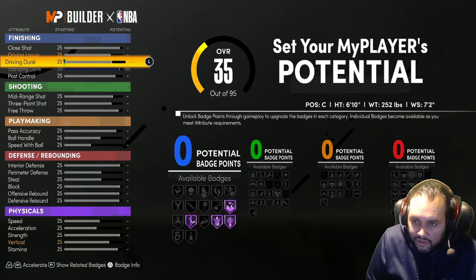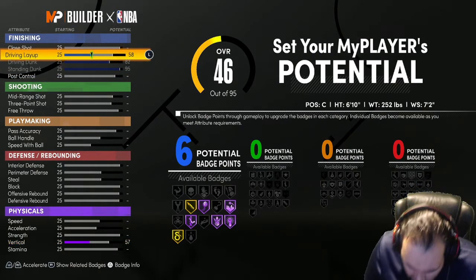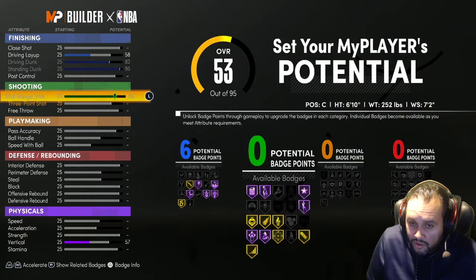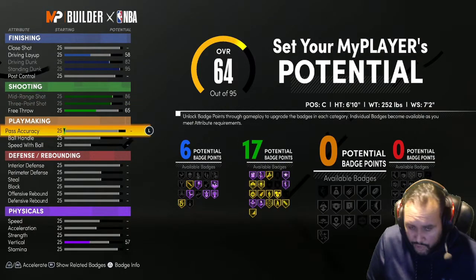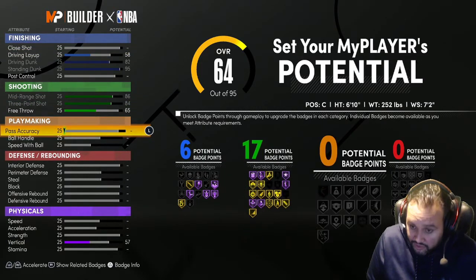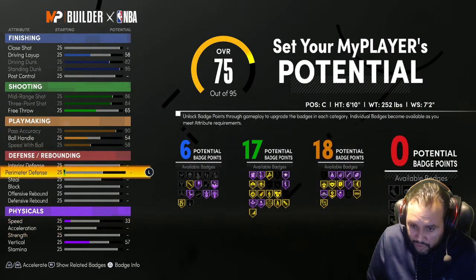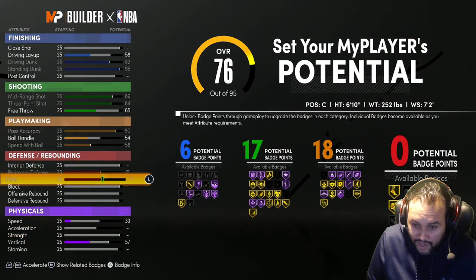Max Standing Dunk - max that out. 58 Driving Dunk. We're going to max Mid. Max 3. We're going to go 65 Free Throw. If you play Rec, Free Throw is very important, because you don't want to be that guy that just can't hit free throws. I have yet to see Hack-A-Shaq happen in Rec, but don't be surprised if people do Hack-A-Shaq at the Rec if they know you can't shoot.